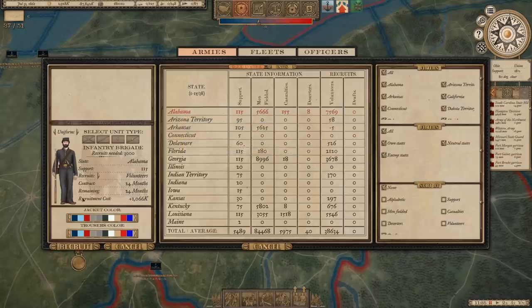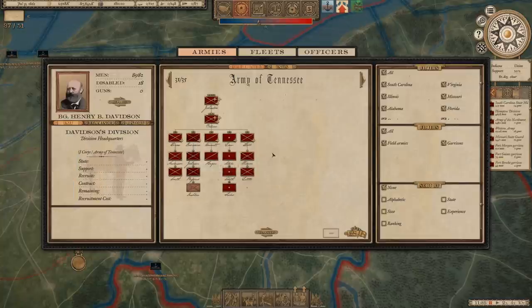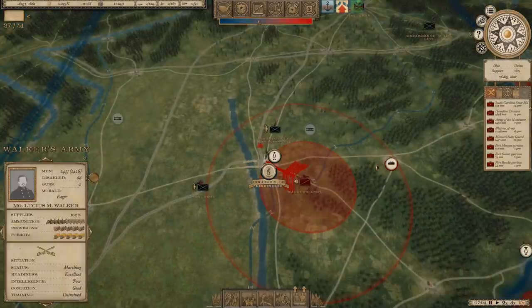We've got enough Alabama boys to get this next unit in — it's going to be the 4th Alabama Infantry. Black jackets, a bright blue — he didn't specify what kind of blue. So this is going to be the 4th Alabama Infantry Brigade, going into the Army of Tennessee under Albert Sidney Johnston as part of Davidson's division. This might get a lot more interesting — the Department of Pennsylvania is moving in on Columbus, which we have just taken.